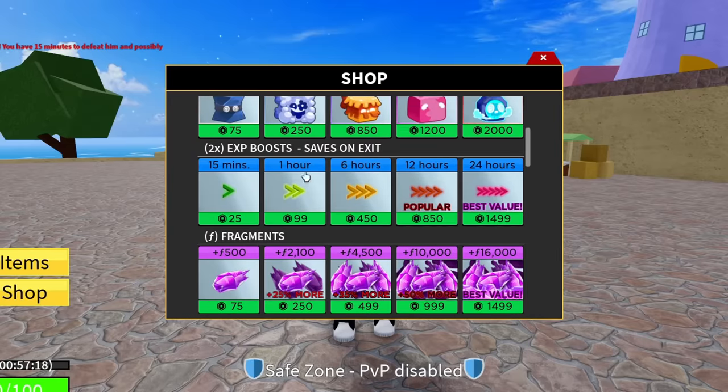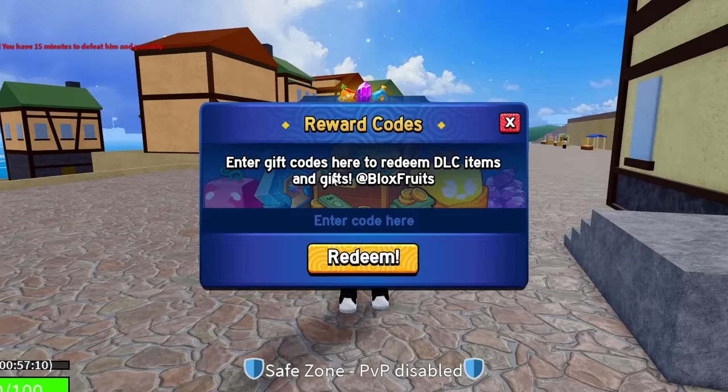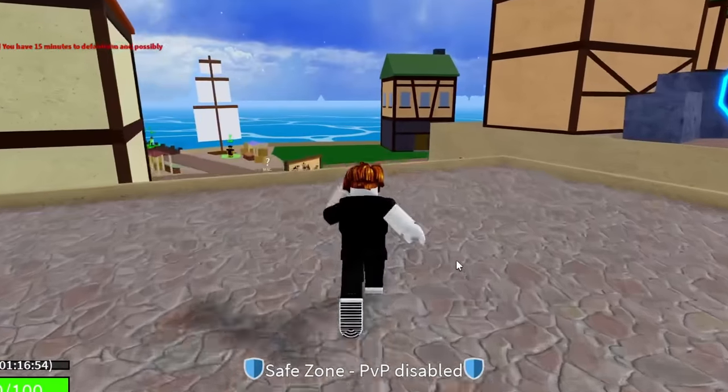That's literally 100 Robux worth of 2x EXP that you're getting for completely free. The next code is ENYU_IS_PRO — N-U underscore I-S underscore P-R-O. Hit redeem on that — success, that code is working. That code will also give you 20 minutes of 2x EXP.